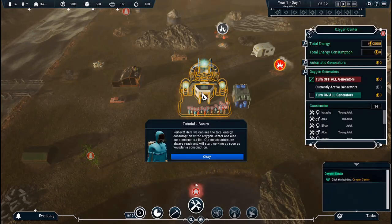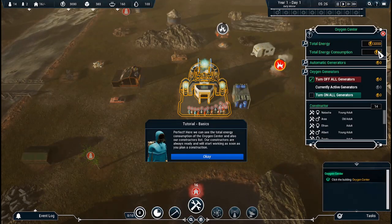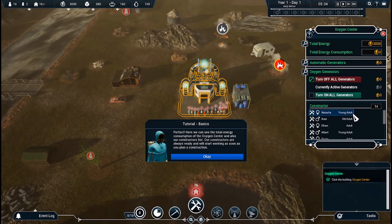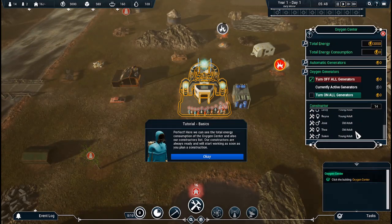Perfect. Here we can see the total energy consumption of the Oxygen Center and also our constructors list. Our constructors are always ready and will start working as soon as you plan a construction. Young adults, old adults, adults — all over the place.